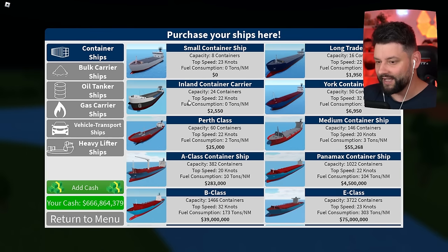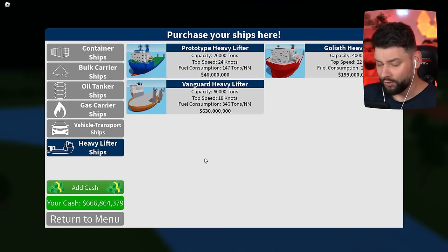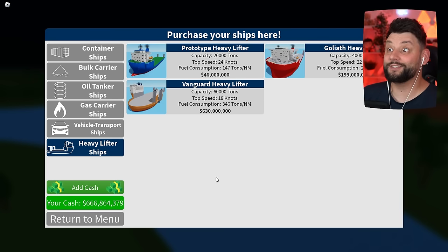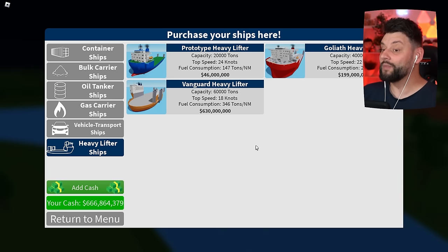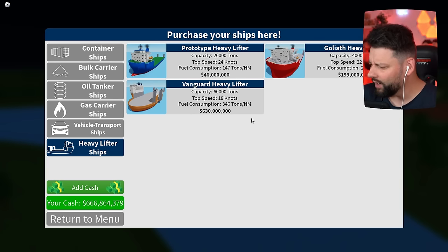If I go to purchase ships, you'll now see we have a new category of heavy lifter ships. We have the ability to get the prototype heavy lifter — capacity of 200 tons, does 24 knots, 147 tons fuel consumption. We also have the Goliath heavy lifter and the Vanguard heavy lifter. I seem to have 666 million dollars in my bank account — don't ask me where I got it from, I had to make a sacrifice — which means I can afford to purchase the huge Vanguard heavy lifter.